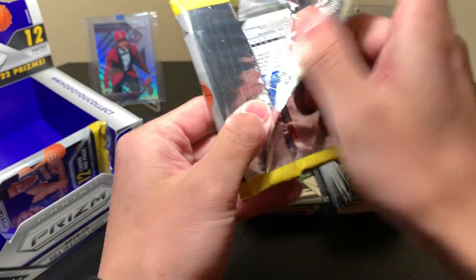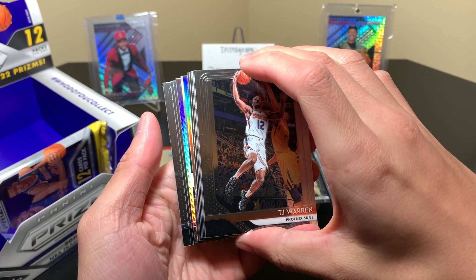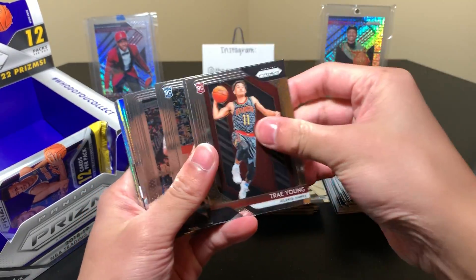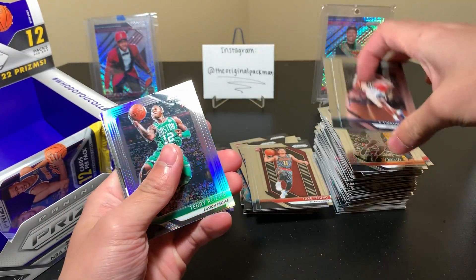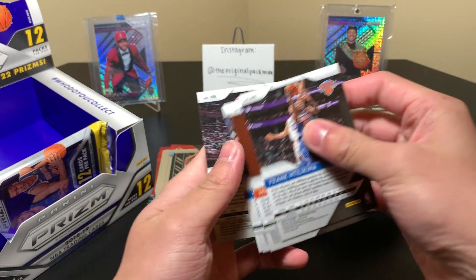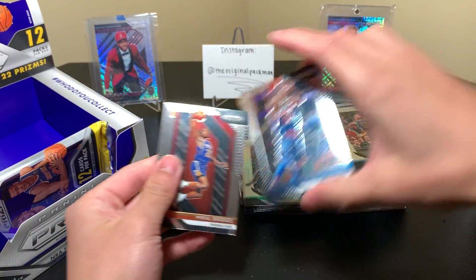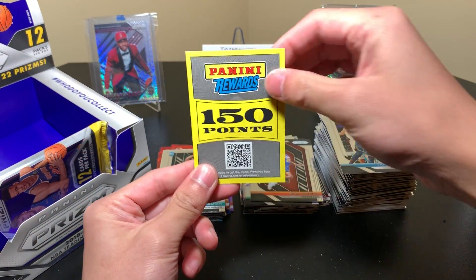Second-to-last pack — come on, it's not too late for something to pop out of here. We have Panini points — 150 too, that really stinks. 150 points? The worst program in all of anything ever. Silver and Hyper. But we all know how Panini is — they're very greedy.